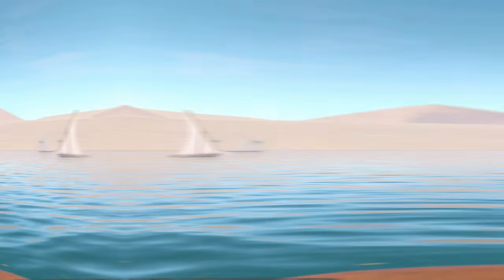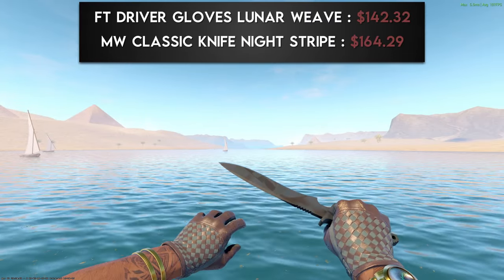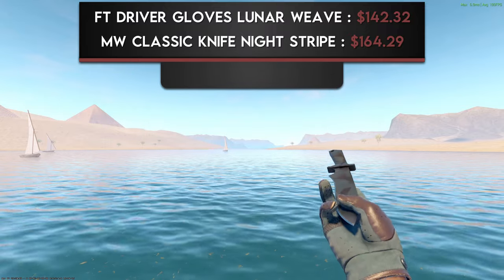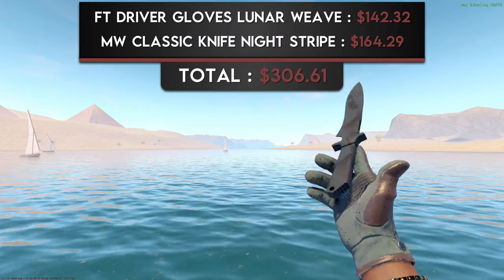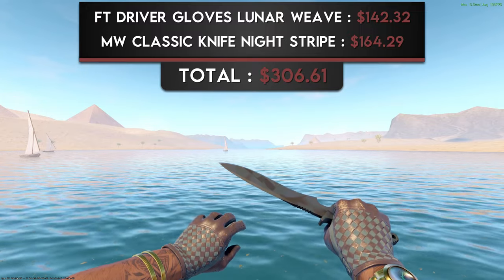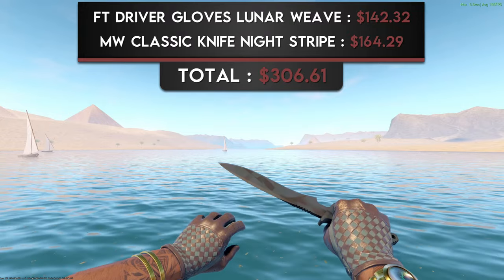I'm a big fan of this combo. Next up, we have a pair of Field-Tested Driver Gloves Lunar Weave with a Minimal Wear Classic Knife Nightstrike. Much like the last combination, this dark teal color is a wonderful option as a halfway point between dull and in-your-face. This is the perfect combination if you want to look good but not be too flashy. If you ask me, this combination has aura.